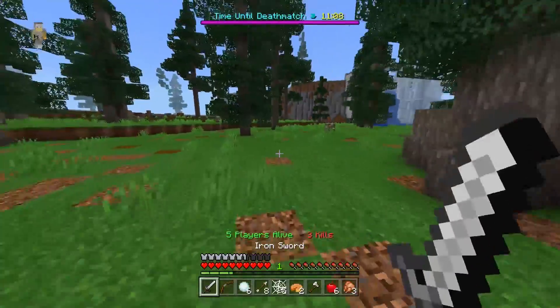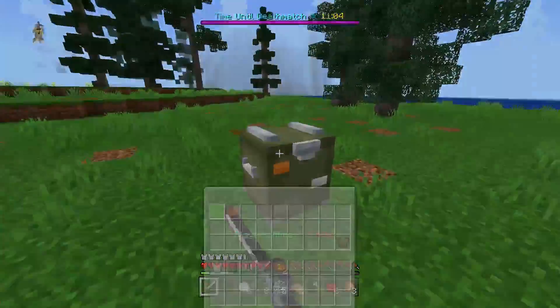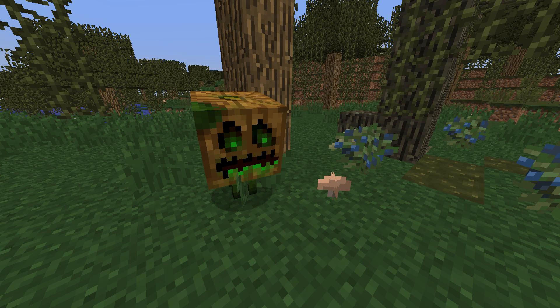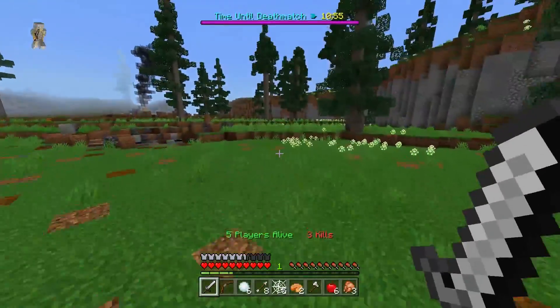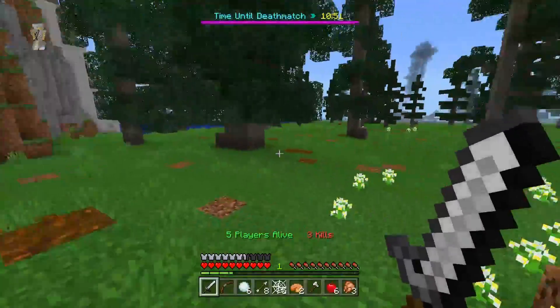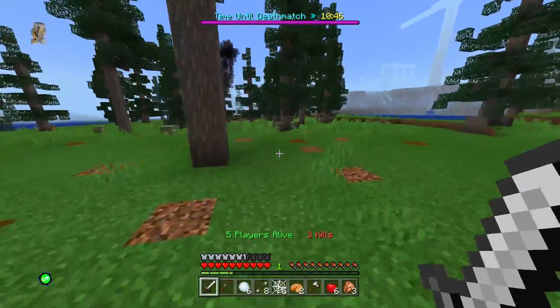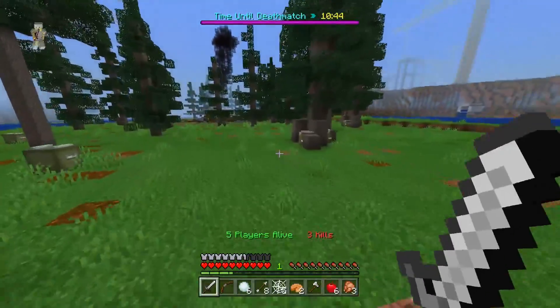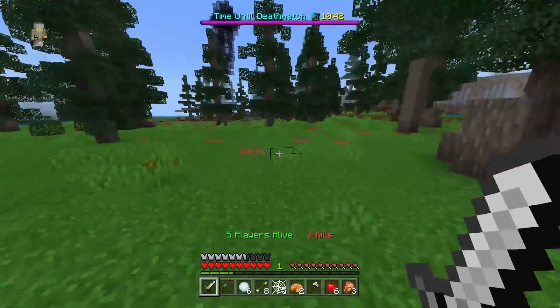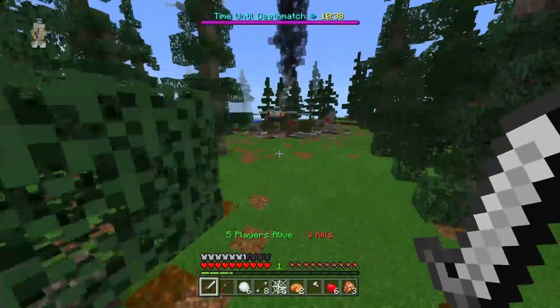For swamps, it seems most modders and suggestion-makers don't really care about them. The best I could find is: what if swamps were even more spooky? Minecraft swamps do have two elements — the muddy water (Bedrock exclusive) and witch huts spawning there. It's never really been added to or iterated on, so it'd be nice if they added something. But that's the summary: three ideas for three different biomes.